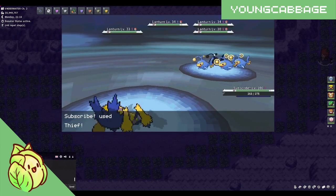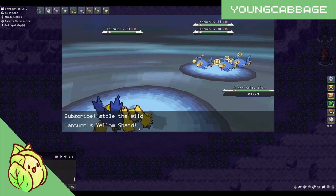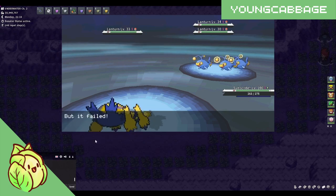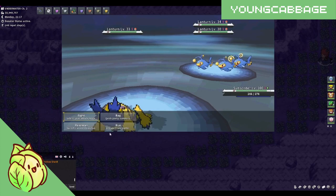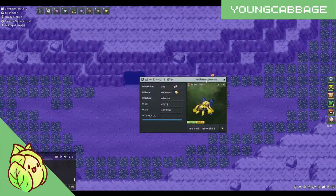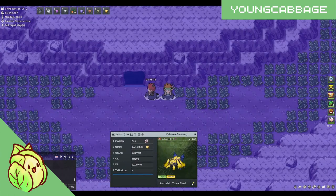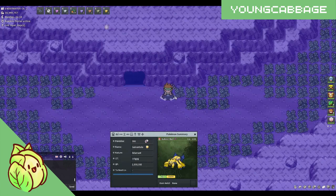You will know you Thiefed the item when you see that little animation. And then it will say that you stole either the Yellow Shard or the Deep Sea Scale. After you Thiefed the item, feel free to run away from battle, open up your Thief Pokemon's menu, and remove the item. This will place it in your bag, and then you can continue on to the next horde.